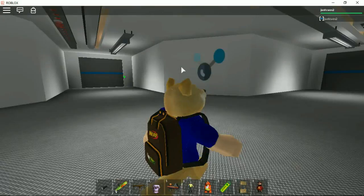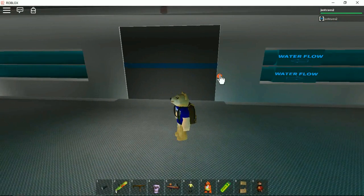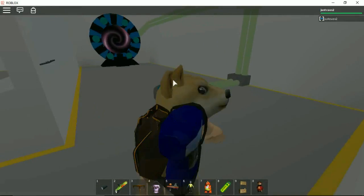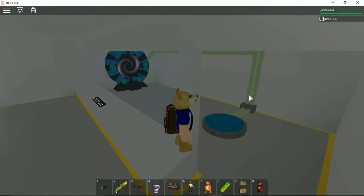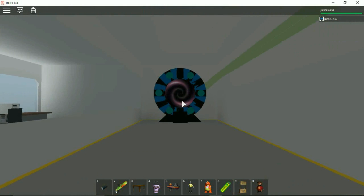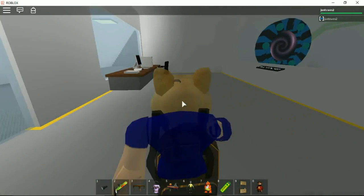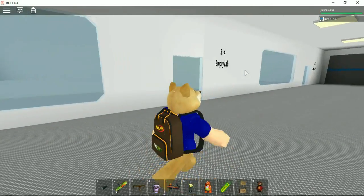Let's go to sector B and see what's in here. This room goes down - oh gosh, I'm stuck in the lamp. There we go. What is this - a teleporter? How does it work, do I just stand here and look into it? Let's go in - oh, it just exploded me out! Okay, that's fine.